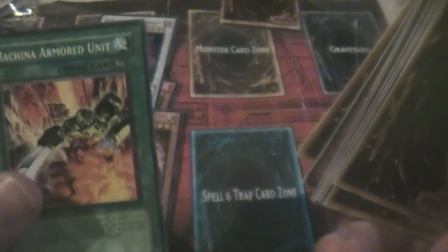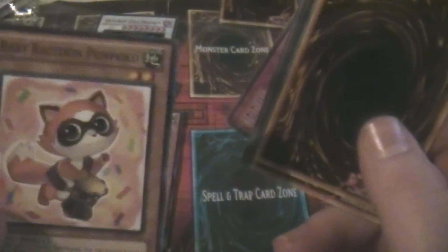Machina Armored Unit, Baby Raccoon Ponko, Changing Destiny, Double or Nothing, Dark Crusade — cool looking picture — Arcana Chanbara, Snow Dust Dragon, Gold Enchanter, and some card with a weird name — Blizzard Falcon. On to the final pack!